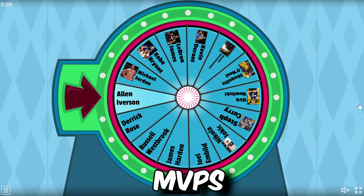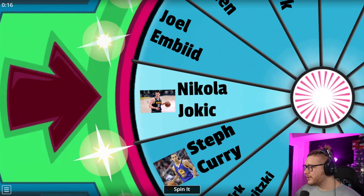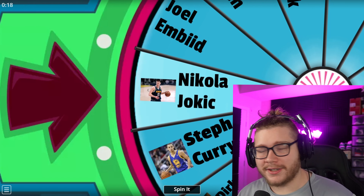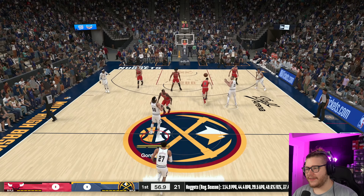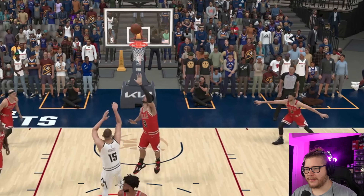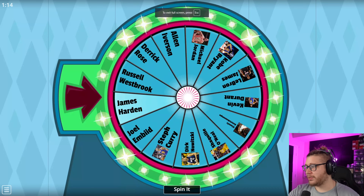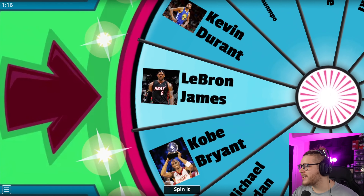This is a wheel with NBA MVPs and we're gonna spin and score with every single one. The first one is Nikola Jokic, the newest MVP. The challenge for him is to do a simple post fadeaway — just like that — and there we go. We're gonna do this process for every single player on this wheel, with certain challenges to complete. Next we got LeBron James.